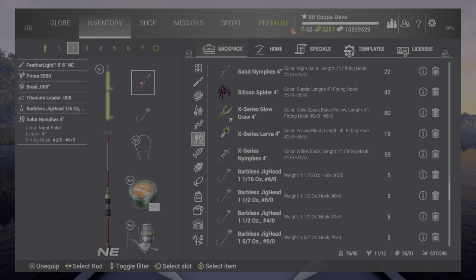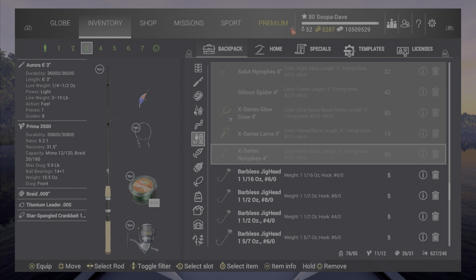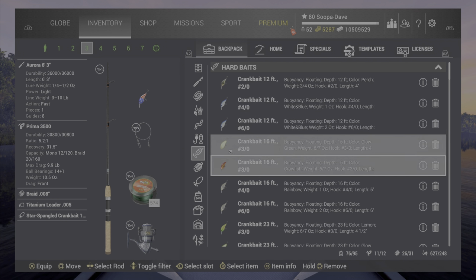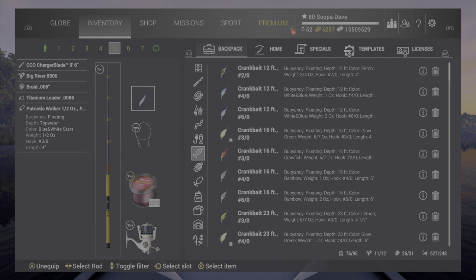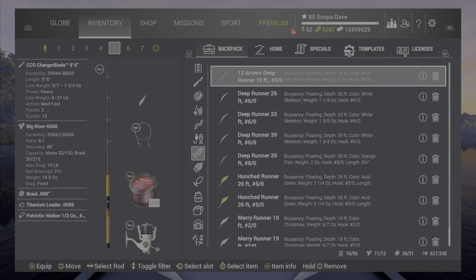Not only are these the best lures, they're ones I put over the X series. I like these even more than X series. For example, I have the X series worm and shad but I tend to use the Patriot version — like the Rattlesnake Worm. The Saloon Nymph is as good as the X series nymph. This Star Spangled crankbait is hands down the best crankbait in the game — I don't even use my X series crankbaits anymore. For jerkbaits, this is the only one I use, even over the X series.